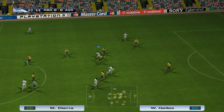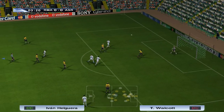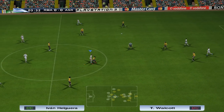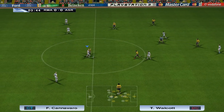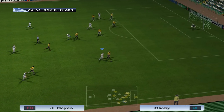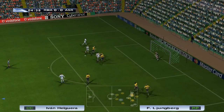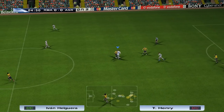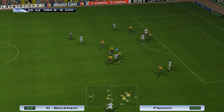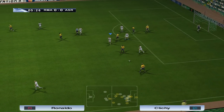Raul, nicely worked — lays it up the line to Beckham, looking for Ronaldo. He's cleared away. Aguirre towards Reyes — he can use his pace. We're going to need some players in there. Raul looking for the header. A little bit of argy-bargy — David Beckham.